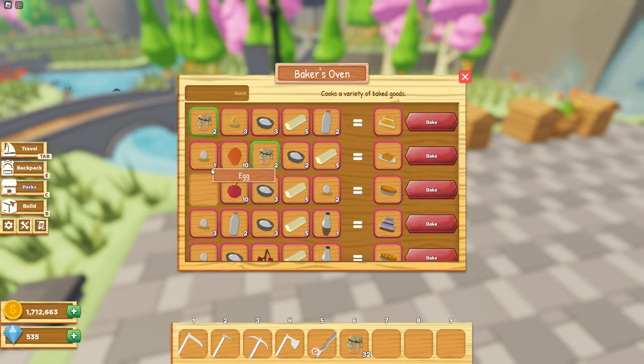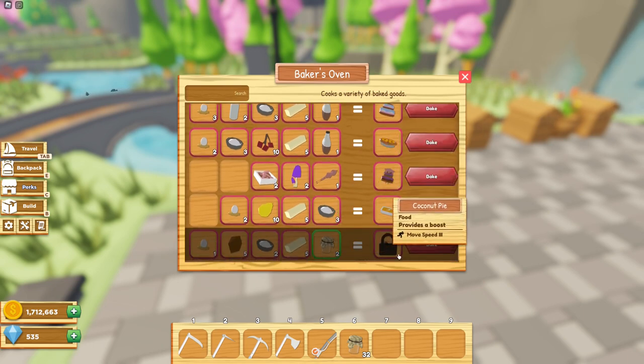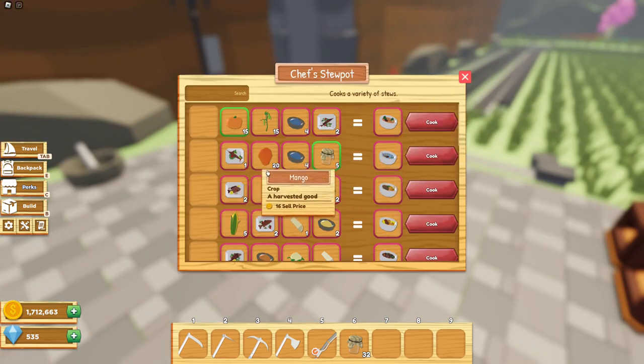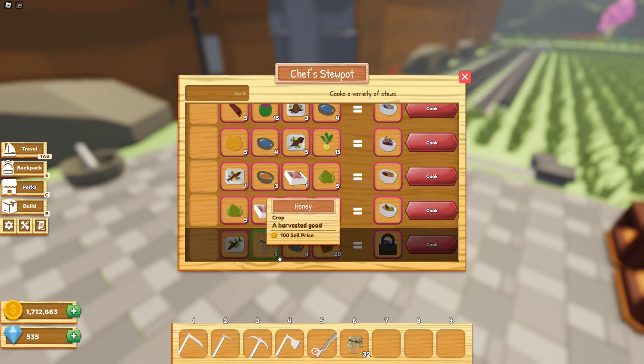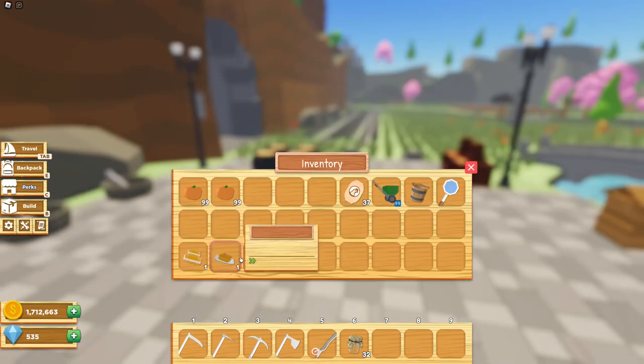Another recipe includes egg, mangoes, two honey, flour, and butter, which gives a mango crumb bar that provides a tool speed boost of two. I'll also be testing this one. There are a few other recipes such as the coconut pie, but unfortunately it's locked for me at the moment. There's also a recipe that requires grilled swordfish, mangoes, blue spice, and five honey, giving a swordfish stew. Lastly, there's a recipe that uses a grilled great white shark, honey, blue spice, and coconuts, creating the great white stew with an economy boost of three. Unfortunately, this recipe is still locked for me.